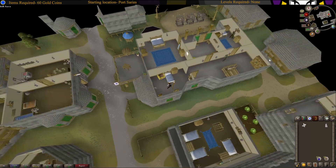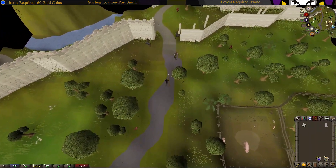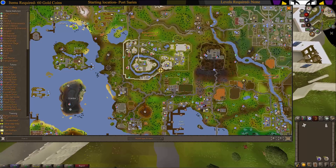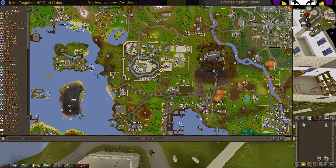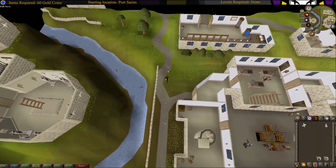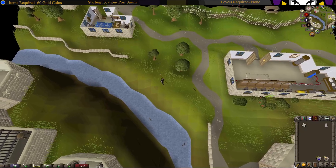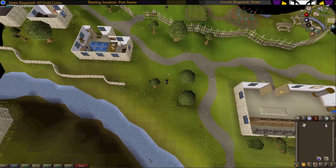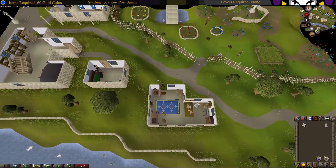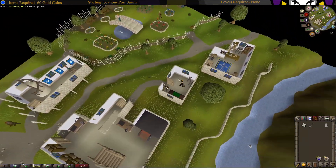Now we're going to Falador. Once you reach Falador, head to the spade house which is located right here. Pick up the spade that's right next to the door.